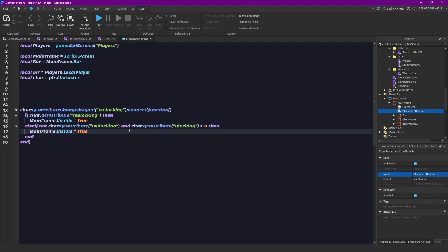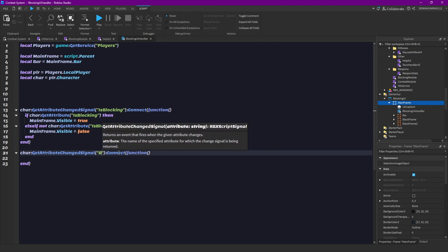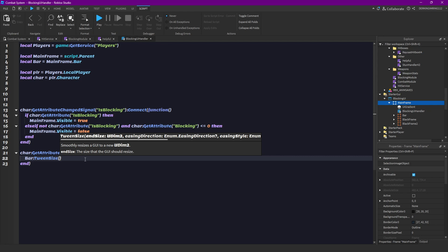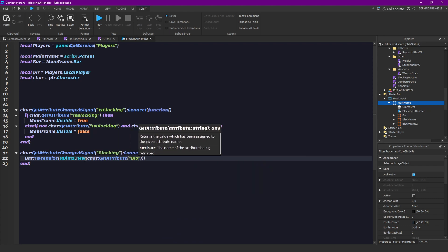And the blocking value is under or equals to zero. Because we still want to see this UI when our blocking value is over zero. Then let's do another GetAttributeChangedSignal for the blocking value attribute. And then we are gonna do bar:TweenSize — it's a built-in function for UI UDim2.new — character.GetAttribute('Blocking') and we are gonna divide that by 100.